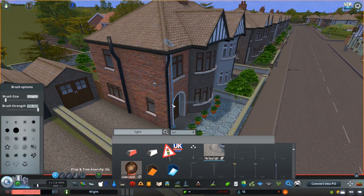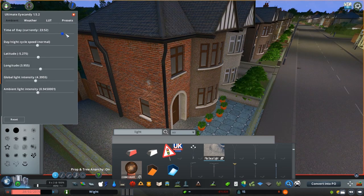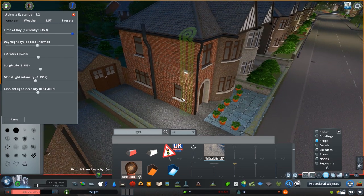Now sometimes when you place down lights, for example, they might not be quite at the right height, and moving the mouse around may not get to the exact point you want. If this is the case, you can use the Move It mod tool to adjust placement. If you want more information on this, check the link in the description below.